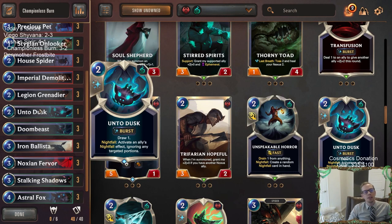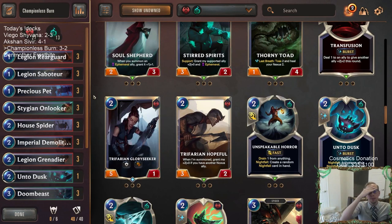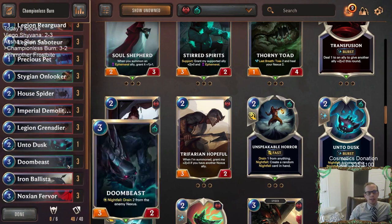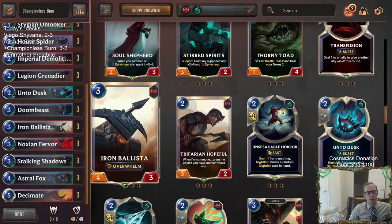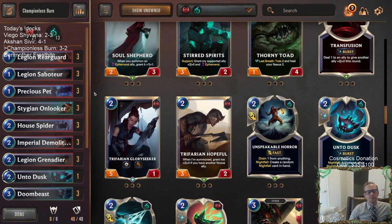Unto Dusk would be a rare, so it would be 33 commons. Yeah, this is a pretty cool little archetype — nothing flashy. Like that first game, I think I could have had a better round two and that maybe changed that game completely — could have been a 4-1 potentially. Just lost to that Eye of the Dragon. But I think it's really good and Astral Fox gives it that extra reach now. So if you want to play an early deck — those of y'all watching later on YouTube, you want a deck that's good for you early on in your collection — this is a really good deck with now 33 commons and seven rares, pretty easy to put together and very, very solid. Alright, so that's going to be it here for Championless Burn. Thank you so much for watching and I'll see you for the next video.